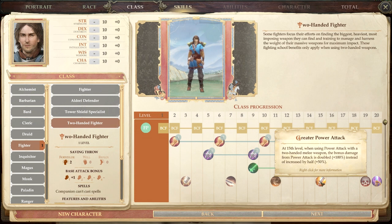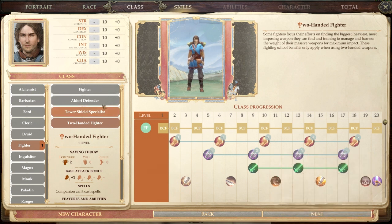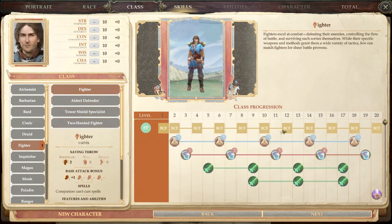Normally with Power Attack you add to damage but take a penalty to hit — on two-handed weapons that bonus would normally be one and a half times, but here it's doubled. At 19th level the Two-Handed Fighter can make a single melee attack at minus five; if it hits it's treated as a critical threat, though effects that only trigger on a critical do not apply. Then you still get normal Weapon Mastery.